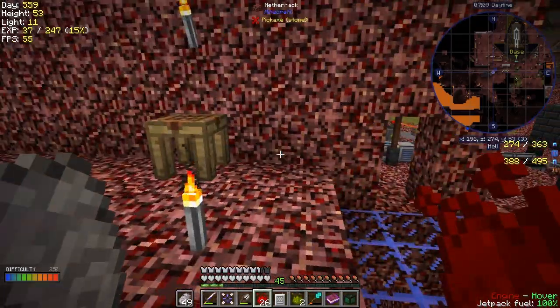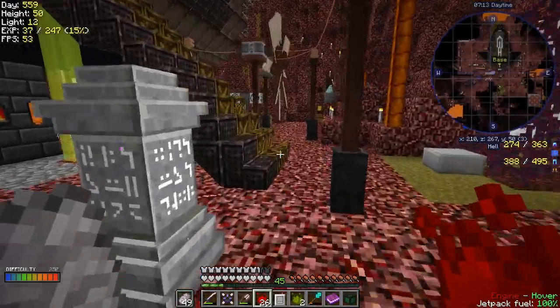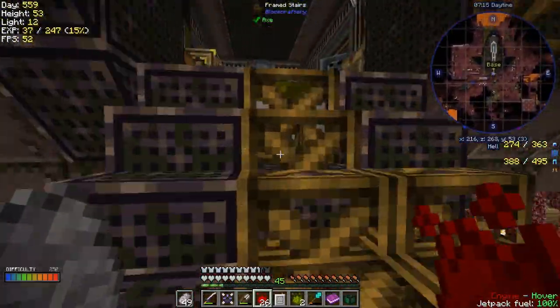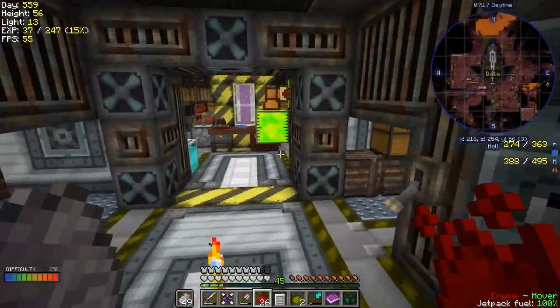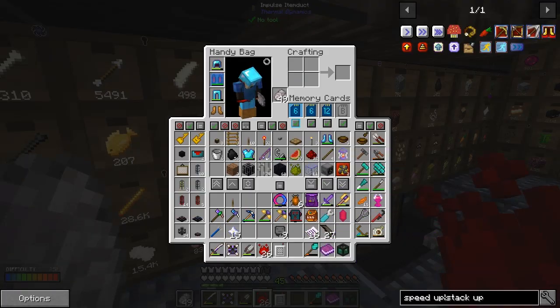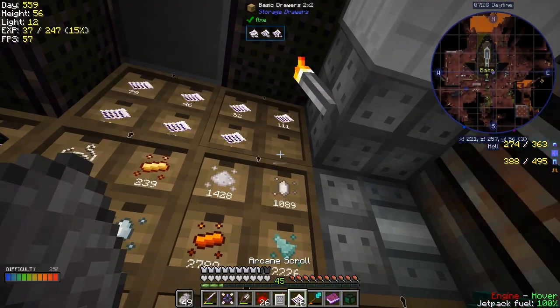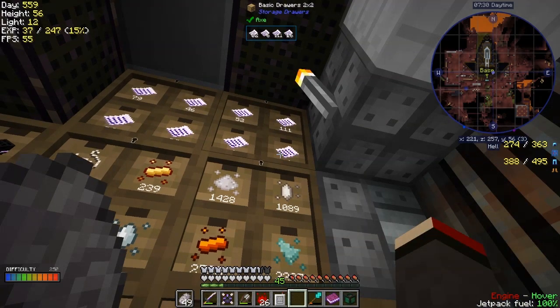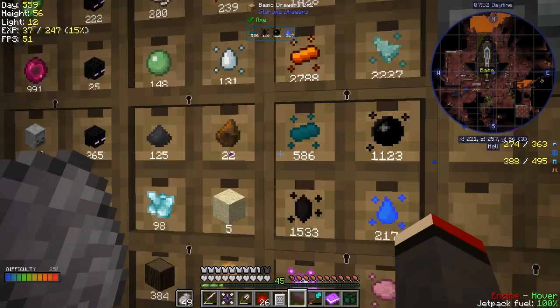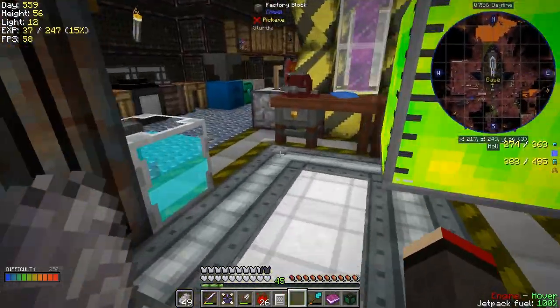The first thing to do is come up here and put away what we can. We should be able to put away the sulfur — yes — and the knockback ones don't go because it's the first time we got knockback, so we can put those in here. Fantastic, and I did actually get the right one.